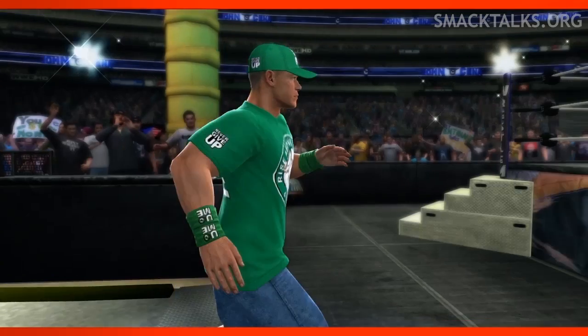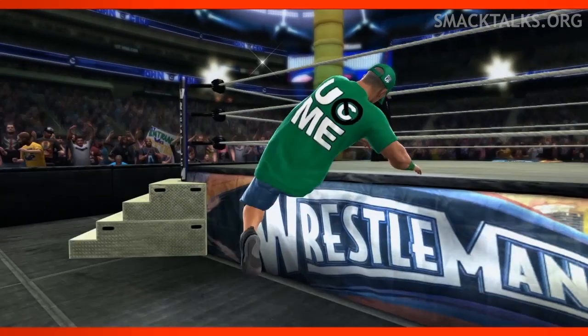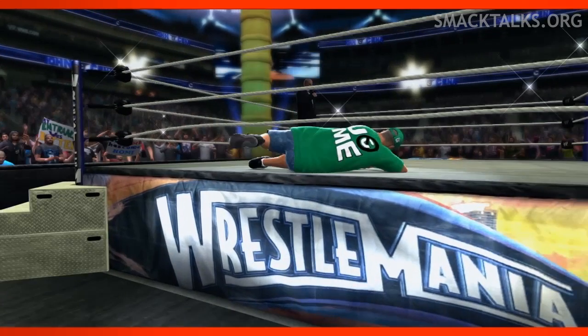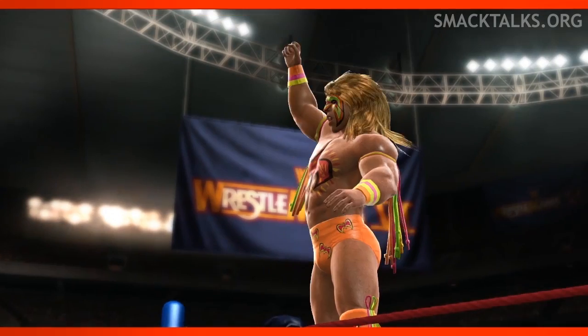Next we jump to more recent times as we see John Cena in his green Rise Above Hate shirt making his entrance at Wrestlemania 28 for his match against The Rock. Then we go back in time again to Wrestlemania 4 to see the Ultimate Warrior's entrance.